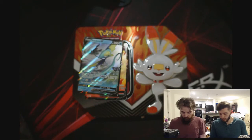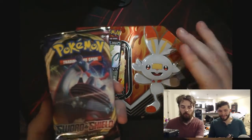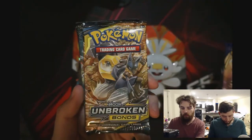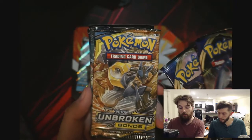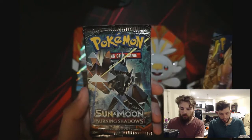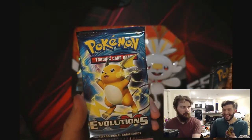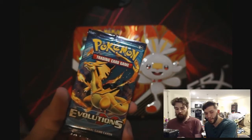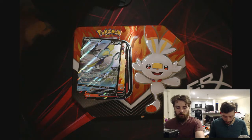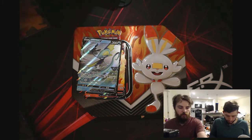These Galar starters have Sword and Shield packs — Sword and Shield, Unbroken Bonds, Burning Shadows. Oh, he's got a Charizard in the XY Evolutions one! Hopefully a real Charizard. Alright, throw those down in the bag.